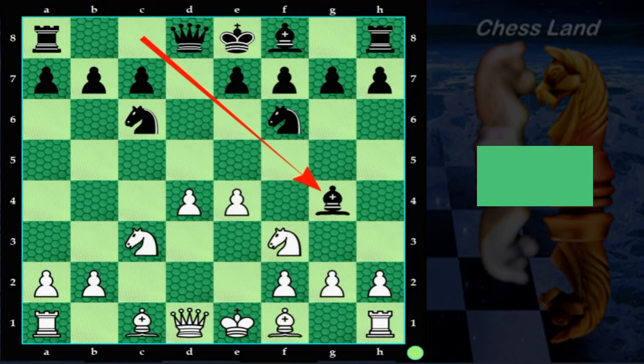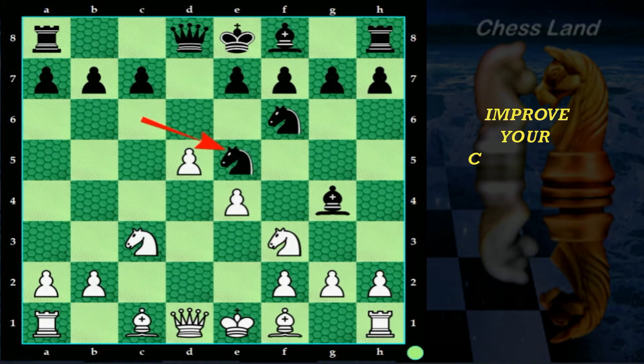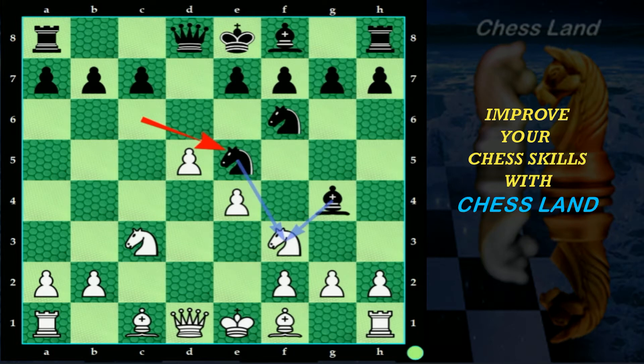The bishop attacks the knight on f3, pinning it and also threatening the white queen. From here you can start the queen sacrificing trap. Move your pawn on d4 to d5, attacking the knight on c6. A very natural response from black is knight to e5, attacking the pinned knight on f3. Now the game is going in a very interesting way — the surprising move from your side is to capture the knight on e5 with your knight.